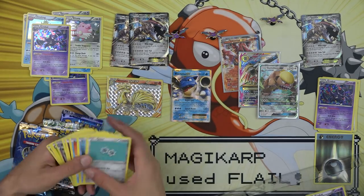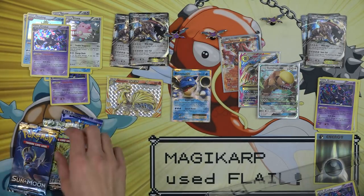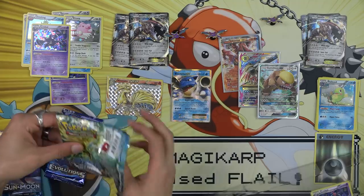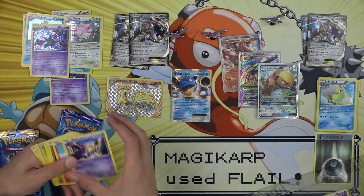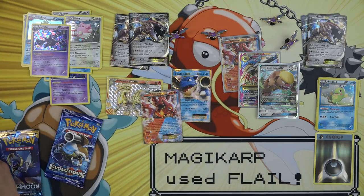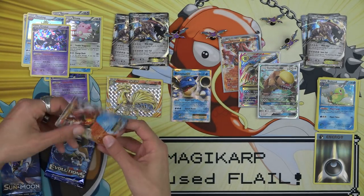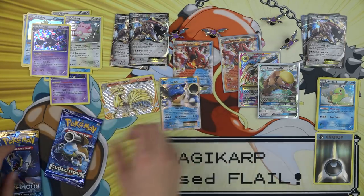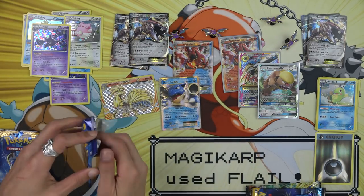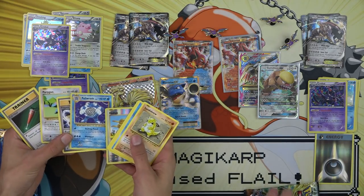The Steelix came right out. Nice! Nidoking. We'll save Sun and Moon for last on this one. Why not? What do we got here? Hey look, I have a Volcanion — I have the second Volcanion. We're twinning it up today, Dan. Did you twin with our Golbat pinning? That was a nice one, Dan. Is it Crobat or Golbat? Let us know in the comments below. Another holo rare.